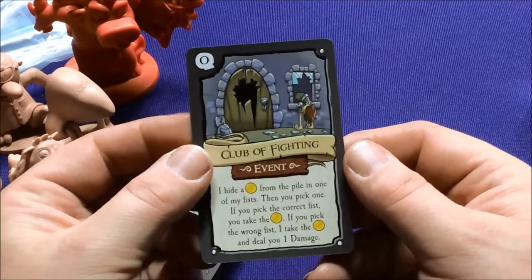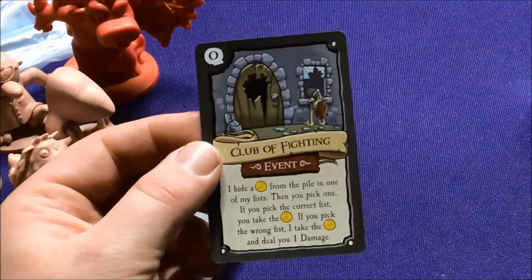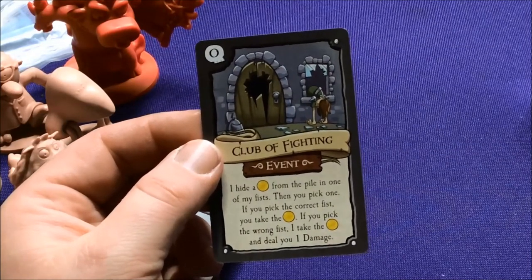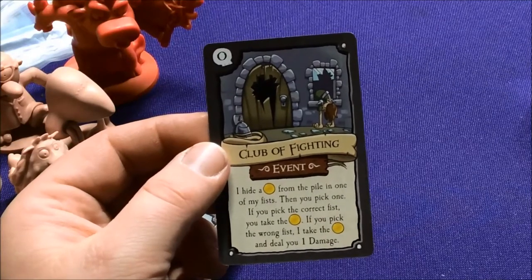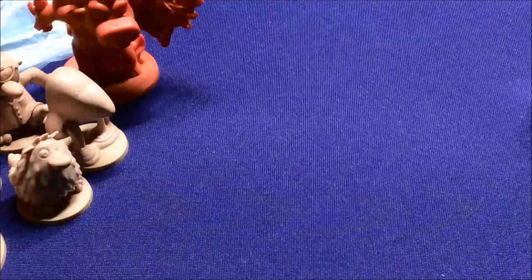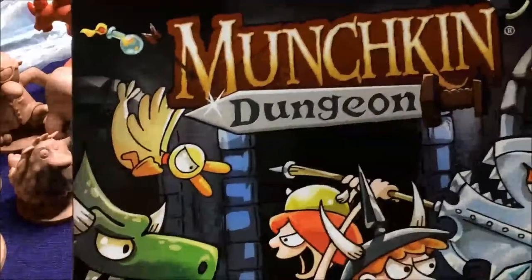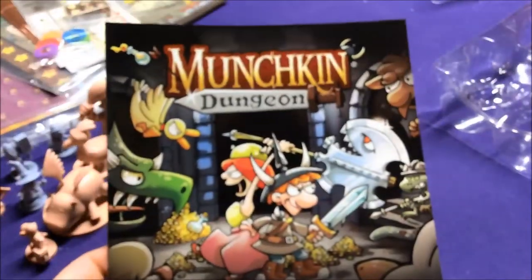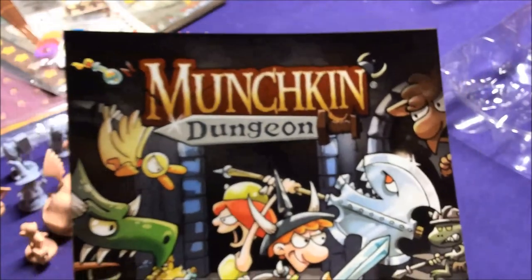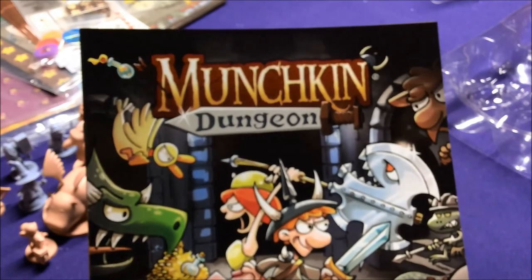We have one final card — the club of fighting. I hide one coin from a pile in one of my fists and you pick one; if you pick the correct fist you get the coin, if you get it wrong I take the coin and deal one damage. Alright, so that was Munchkin Dungeons, the base set. Check back for the other videos where I'll be opening expansions — several different big expansions, small expansions, and eventually Kickstarter stuff. Check you guys later, bye!